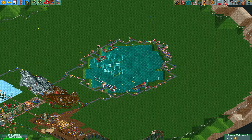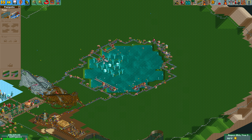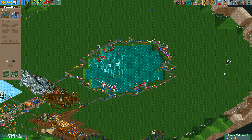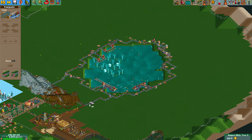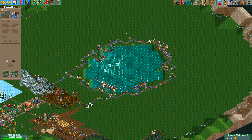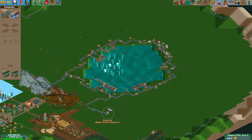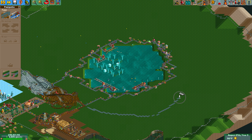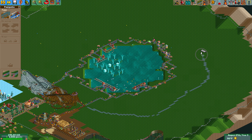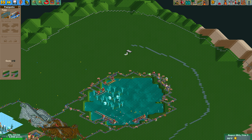I also want to build kind of a bullseye pattern. I already have my center circular path, and then I'm going to build another circular path out here around that, and then a final one even farther out around that. For now I'm just going to do a very basic footpath, and I'm not going to connect these all the way because I'm not ready for guests to use these pathways — I just want to show, for the purposes of this, exactly kind of where they would be.